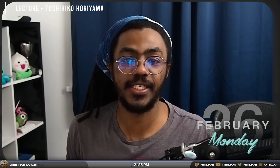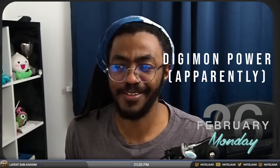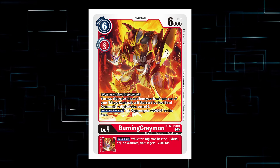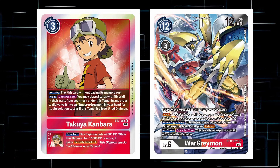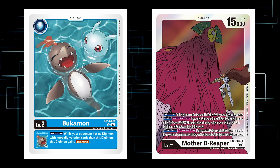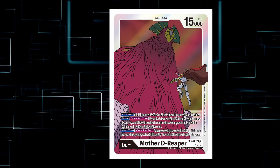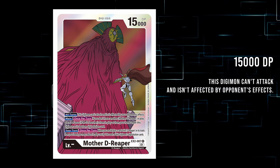They say what goes up must come down, and Digimon's combined attack and health stat is no exception. There are plenty of effects, usually when Digivolving, to help boost DP upwards in order to help you swing over things and be beefy beatsticks on both your turn and your opponent's turn. DP is a requirement for Digimon to exist in the battle area, something that used to stop eggs — until EXT's Mother D-Reaper — from being able to exist in the battle area, because Digi-Eggs do not have DP. It would be an exception with a beefy 15k DP with a bunch of protections to keep it safe.